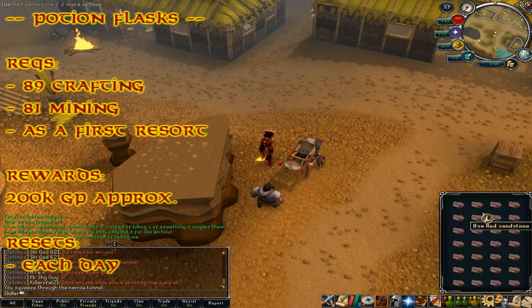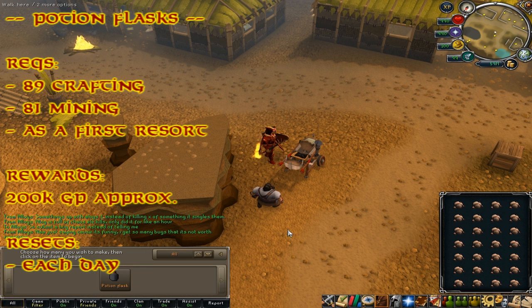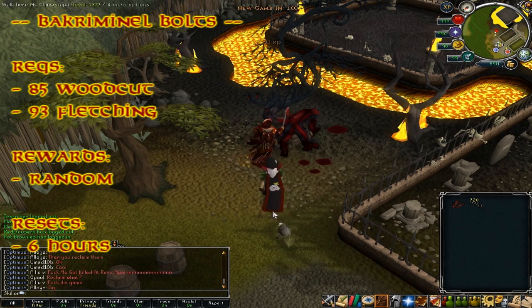The first daily I'm going to mention is potion flasks at Oo'glog. The requirements are 89 Crafting, 81 Mining, and As a First Resort quest completed. The rewards are pretty much 50 to 75 potion flasks, or approximately 200k GP.